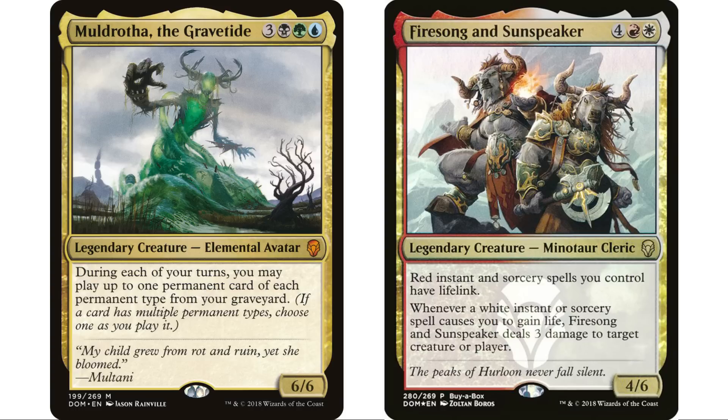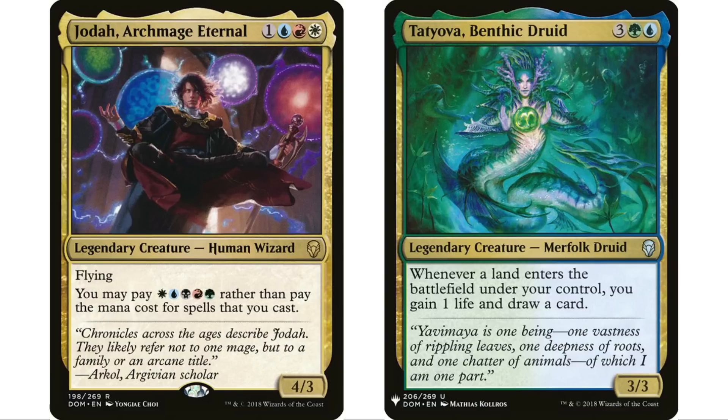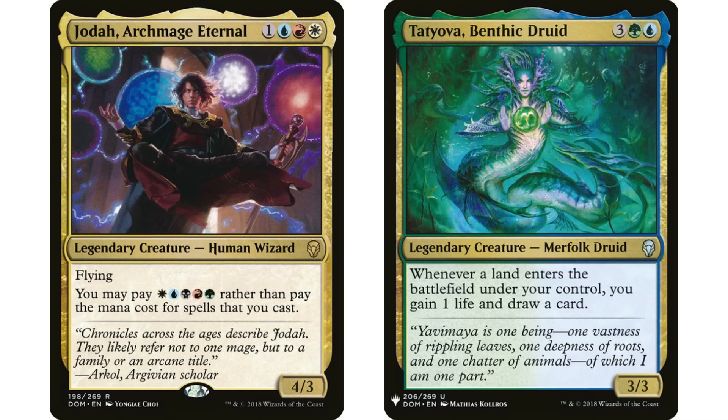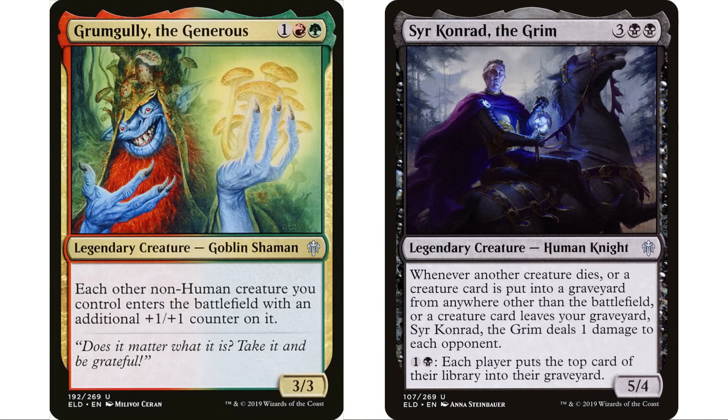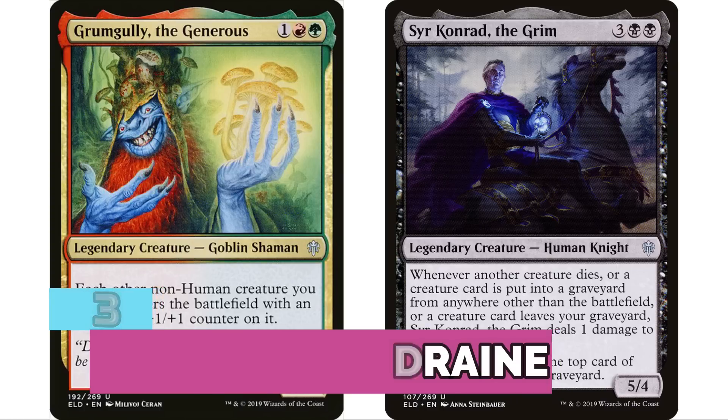But it's not just Commander sets at the top. Coming in at number four is Dominaria — which might be a little surprising until you find out there are 44 legendary creatures from Dominaria. That's the third most ever. You've got Muldrotha, the Gravetide — the number one commander in the format for a long time — along with Jhoira, Jodah, and Tetsuko — some really powerful commanders — for 26,734 decks total.